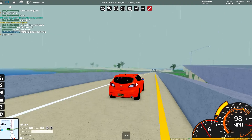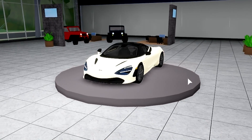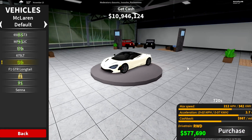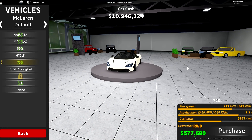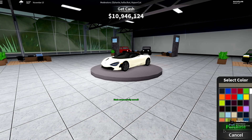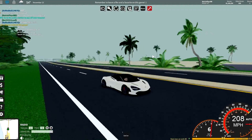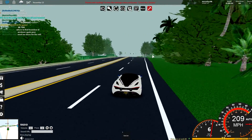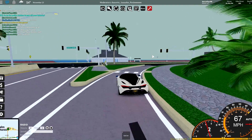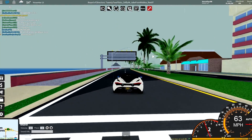Don't forget to leave a like on today's video. I'm gonna grab the McLaren for one bonus race and then we'll wrap up. Take a look at the McLaren 720S — holy smokes! It's actually kind of an affordable supercar — 577,000 is a lot of money but not that bad. 2.7-second acceleration and cashback of almost a thousand dollars per mile. This is a good car! The brakes are really good too. I need to go get boost — remind me, because I always forget.